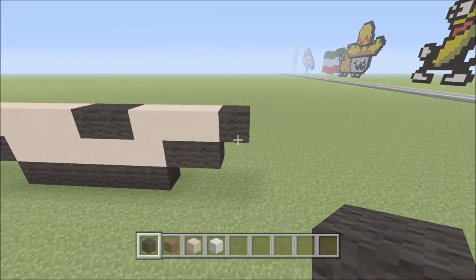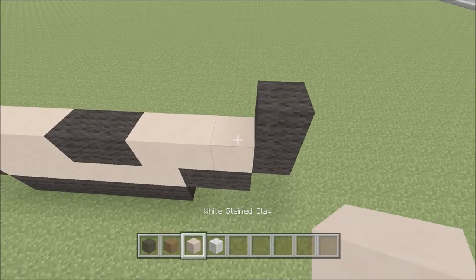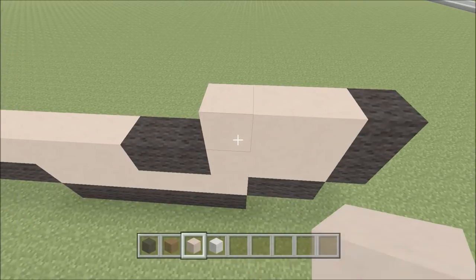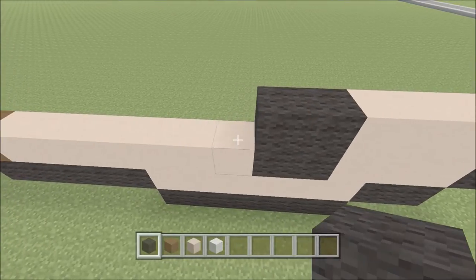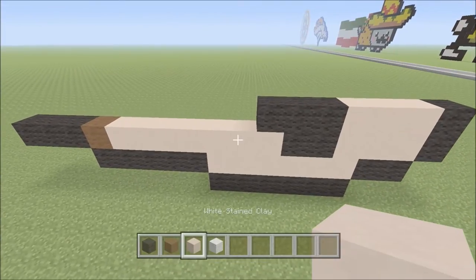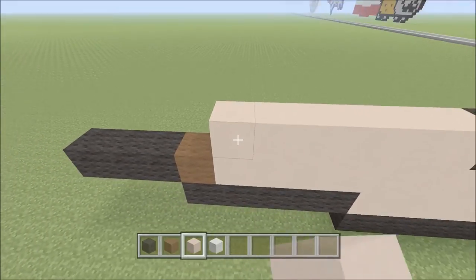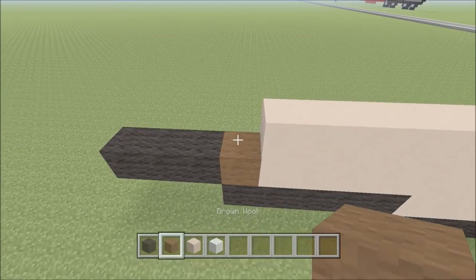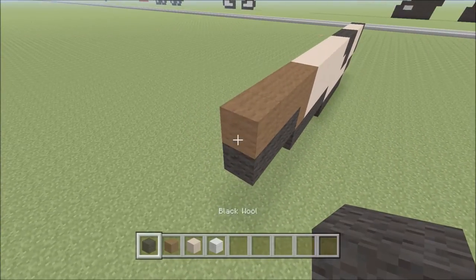Move up on the right side. Directly above the black, place one piece of black. Add three pieces of white clay — one, two, and three. Switch to black and add three pieces — one, two, and three. Switch to white clay and add six pieces — one, two, three, four, five, six. Switch to brown wool and add four pieces — one, two, three, four. To the left of that, add one piece of black.